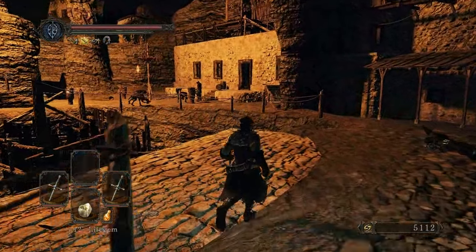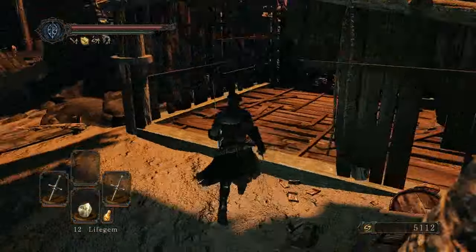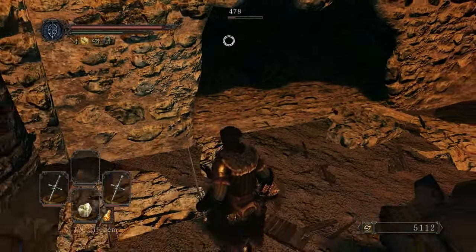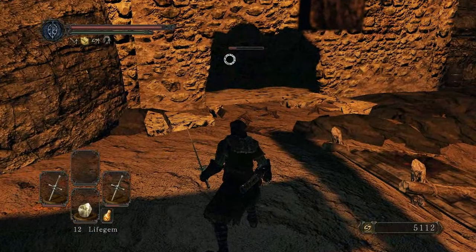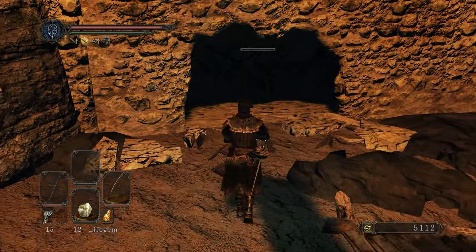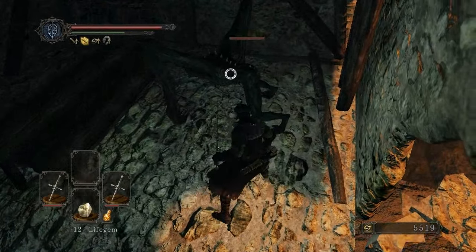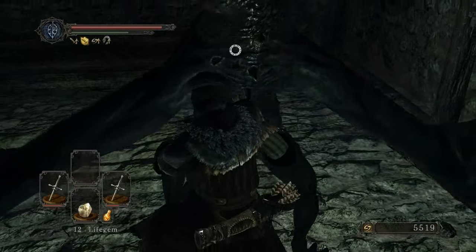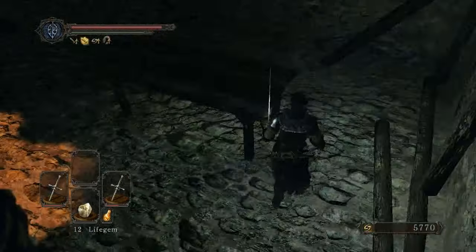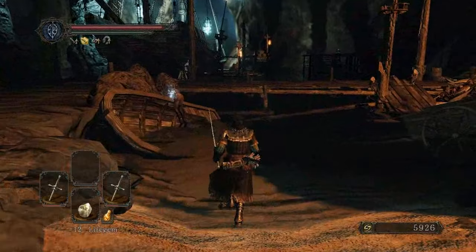Bring it on, you demons — I got your number now. They're a hearty bunch of demons. Come on out, or you die. I think you can backstab these. Yep. They're creepy, I don't know what they are. I guess I didn't really have to kill them. Sorry, so sorry.